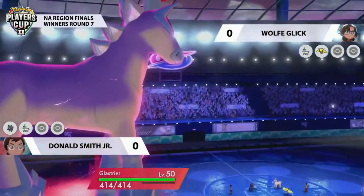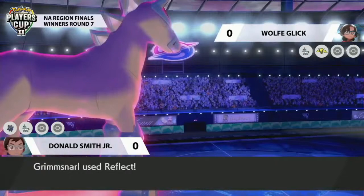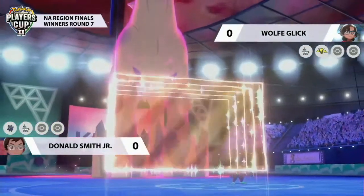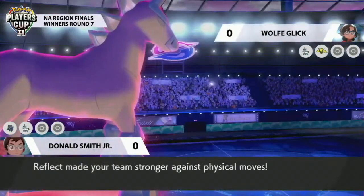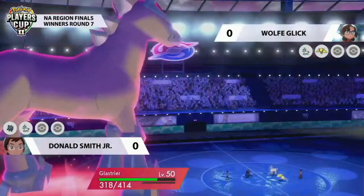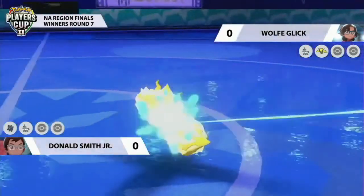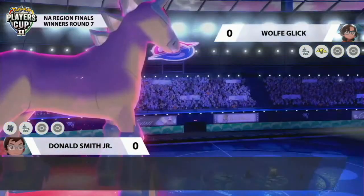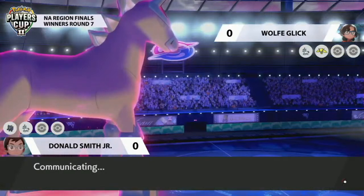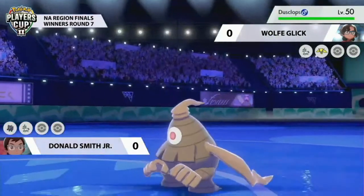Glastrier on Donald's side is going to straight away Dynamax this match, going for Reflect with the Grimmsnarl — boosting up the defenses on Donald's side. He wants to make sure there's a little more protection as Regieleki pivots out, going for that Volt Switch. This does allow Wolf the opportunity to bring a Pokemon in from the back that might better support Glastrier here. We know Reflect is up on the field — maybe bringing in a special attacker could deal some good damage, or indeed the Dusclops.